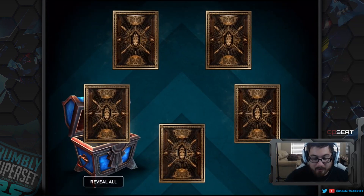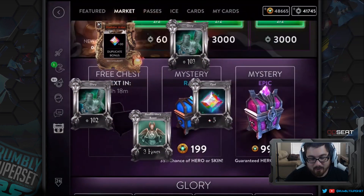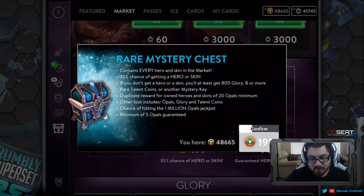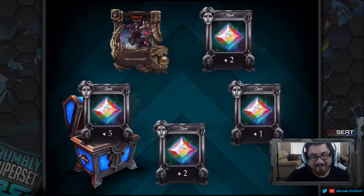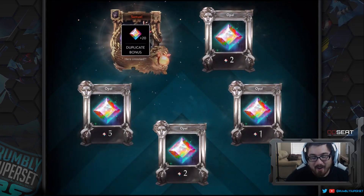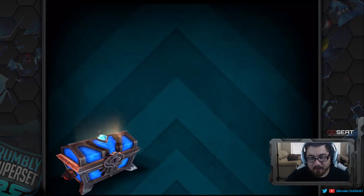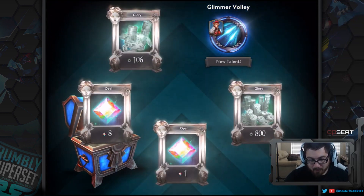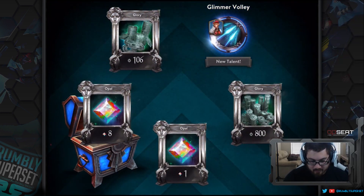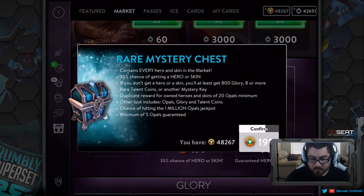Opening the first rare chest — no talent there. Second one opened. So far the rare chests don't seem very effective when it comes to getting talents. On the third chest we got a Glimmer Volley for Kestrel. Now on the fourth.